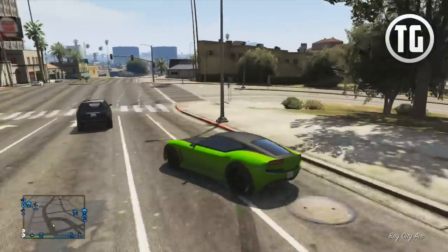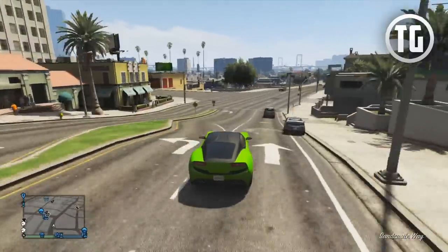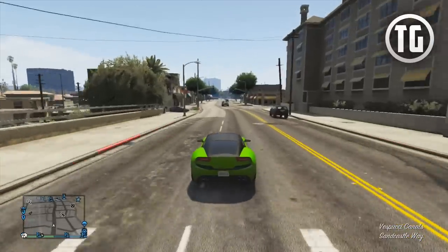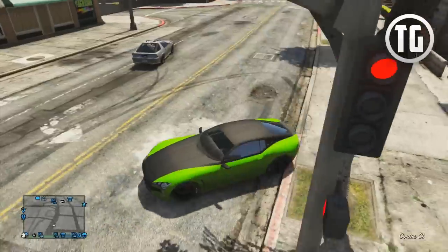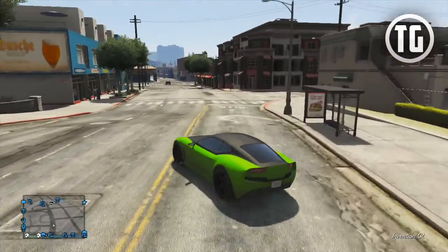In terms of performance and how well the Furor GT does in its class, the news isn't that good. Initial testing shows that the Elegy and Massacro still hold the dominating lead with the Carbonizzare in 3rd, Furor GT in 4th, and the Coquette in 5th. It really doesn't have what it takes to go against the top sports cars in this class, takes a big hit from not having a spoiler, and it also doesn't have the best sound at high revs.